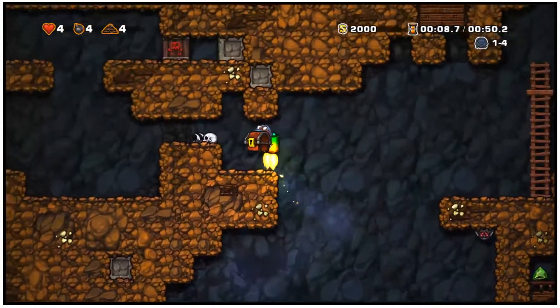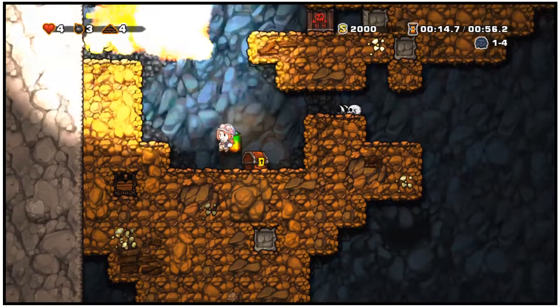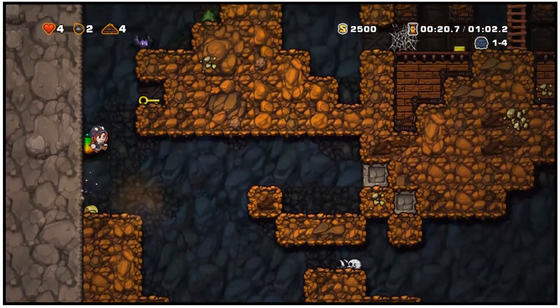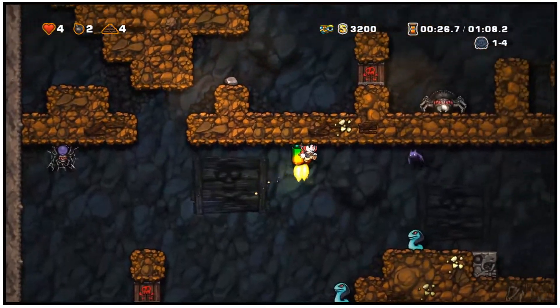That's all looking good. We should also begin to get some stone at some point in the near future, running through this distributor right here. Looking good, looking good. And that is going to drop through into the stone parts of our redstone mechanism.